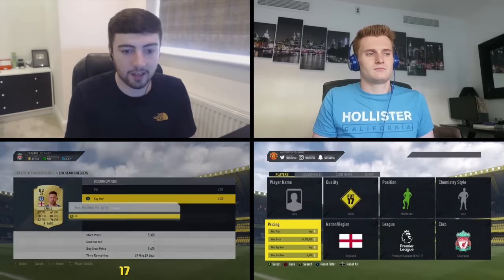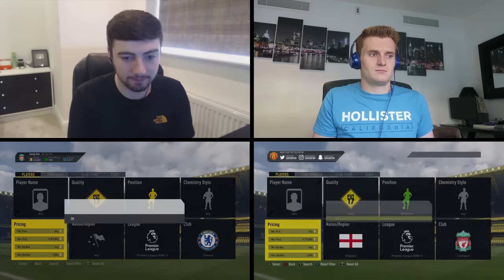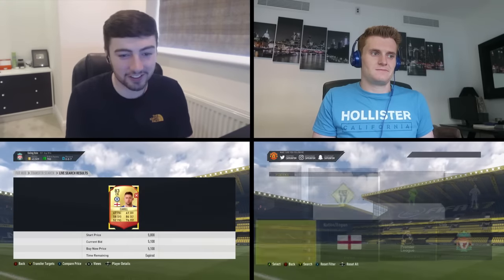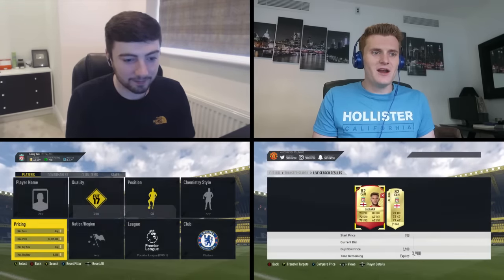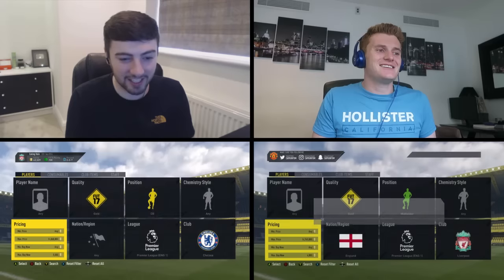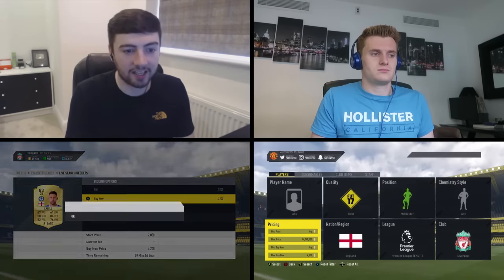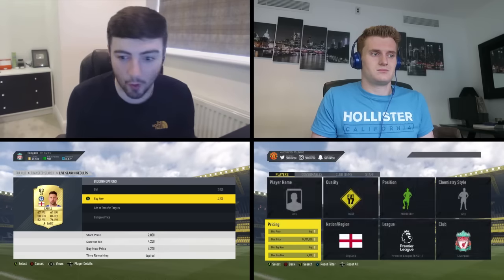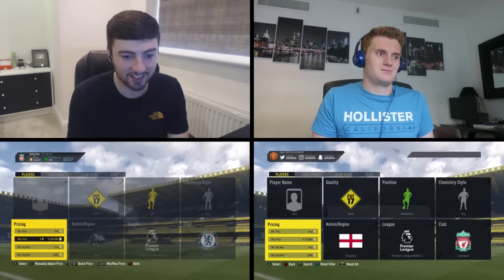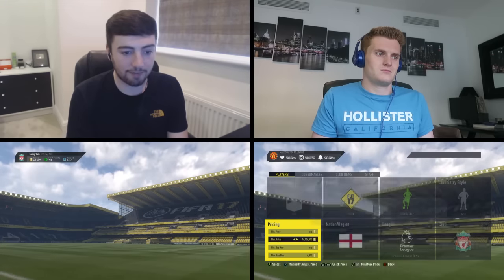So I need to get two Chelsea centre-backs to move on to the final filter — Spanish Arsenal players. While I was explaining that, I missed another Gary Cahill. Plenty of these players are popping up though. Another one at 5.1k — how am I missing these Gary Cahills? There are two Lallanas coming up for Tom as well. Another Gary Cahill at 4.2k — 4200 coins, he sells for 6k — and I'm missing every single one of them.